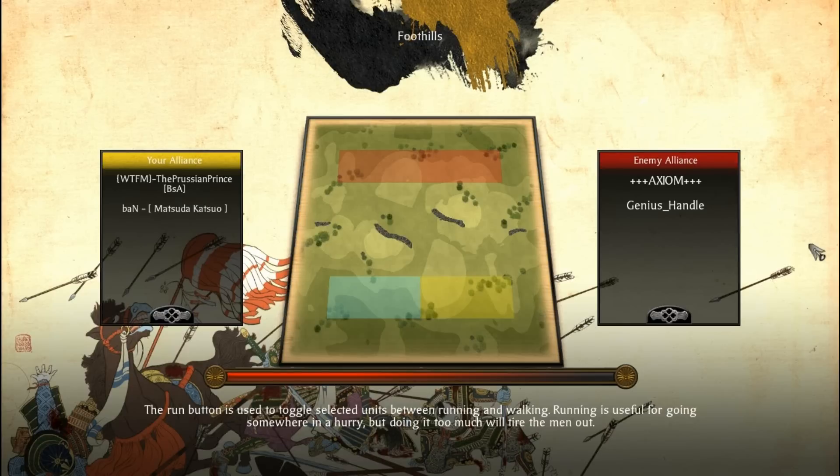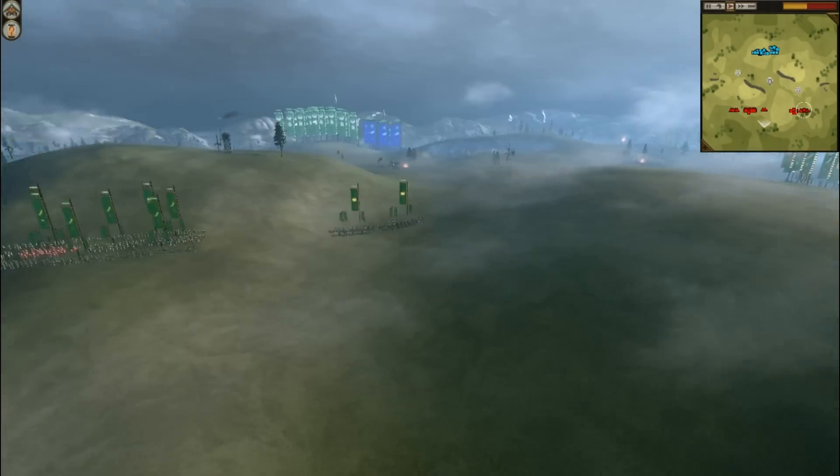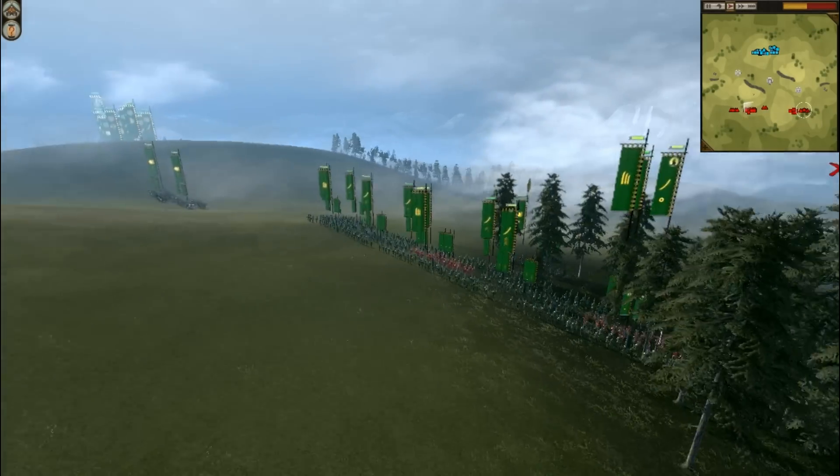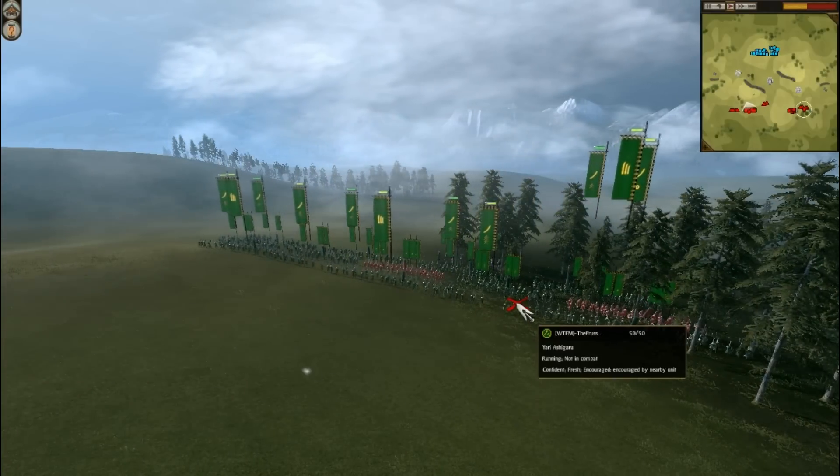Hello YouTube and welcome to this 2v2 clan competition battle on the foothills. Today's teams are the Prussian Prince and Ban or Matsuda Katsuo. This battle is again on the foothills — the foothills seems to be the most common map I get matches on. Let's take a look at the forces here of the Prussian Prince.